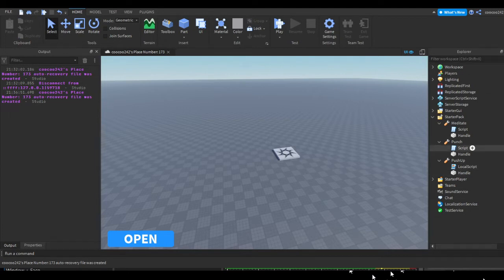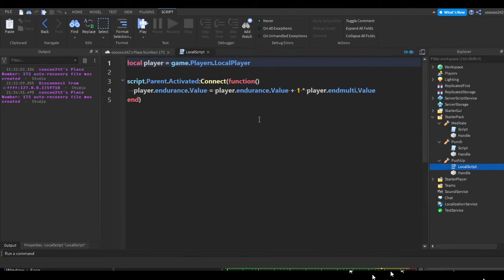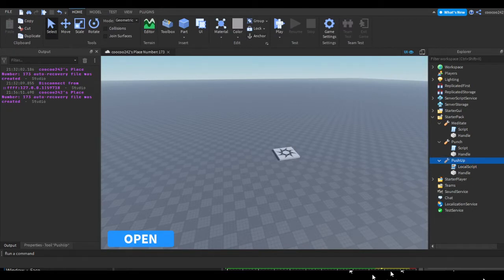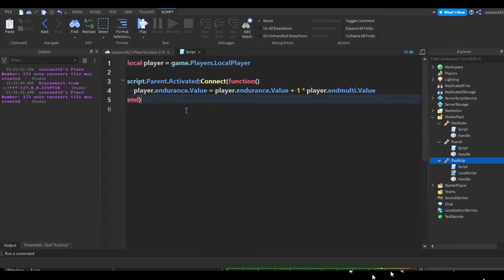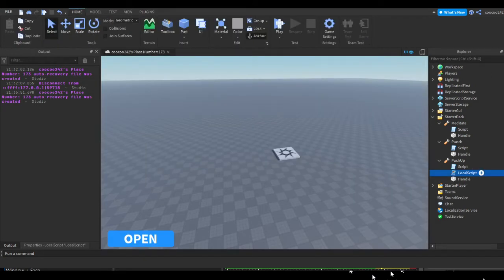That should be the Punch tool done — remove the local script and make sure you keep the regular script. Now for the Push-Up tool, copy the script once more, insert another script by pressing the plus on the Push-Up tool, remove print hello world, and paste in the script. Remove the local player reference and once again do game:GetService('Players'):WaitForChild(script.Parent.Parent.Parent.Name). That should be all three tools completed.